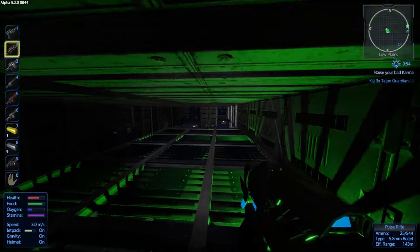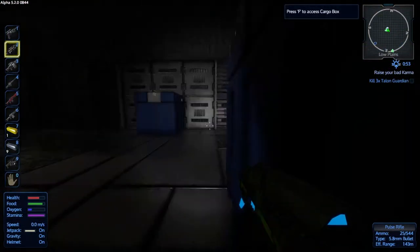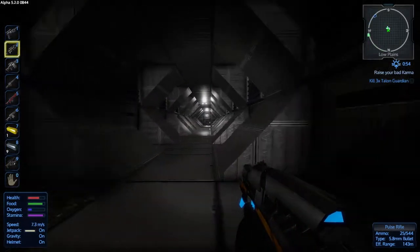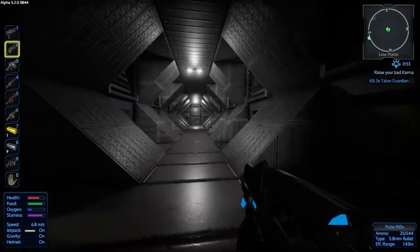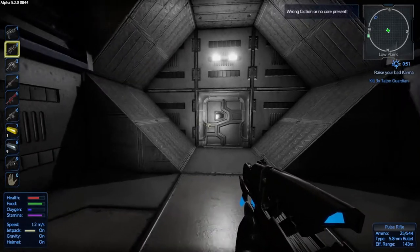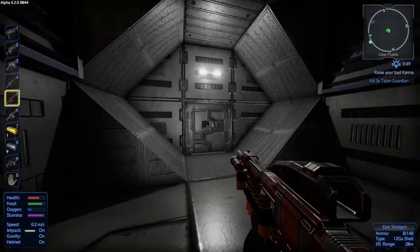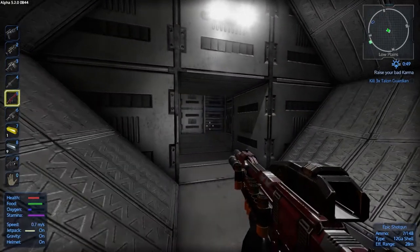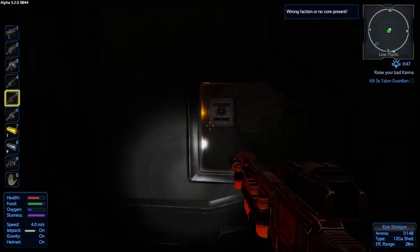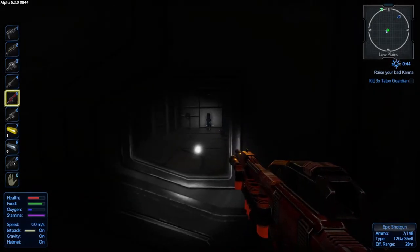We still have a little bit of exploration to do in here, so we'll go ahead and take care of that. There was another door all the way down here as I recall. Okay, that gun is loaded — let's switch to the shotgun. Good old epic shotgun, this thing is pretty cool, it's pretty nice for breaching doors. That's going to have a gift right on the other side of it, and so will that one.